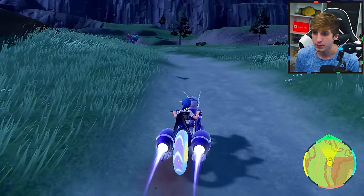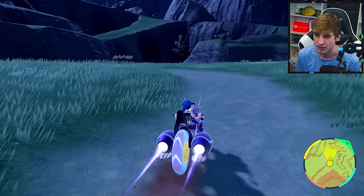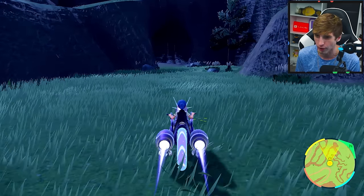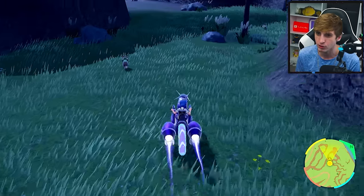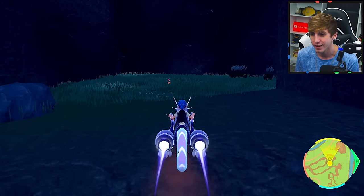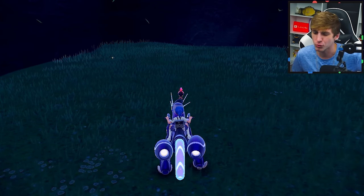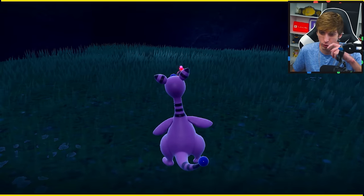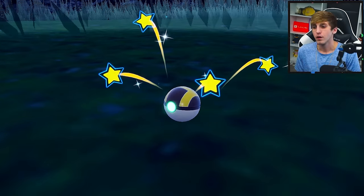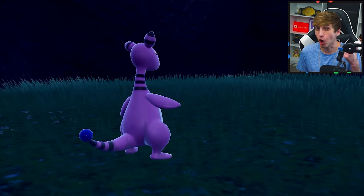Coming up here on this path, once it starts to veer left, we're actually going to stay straight and go into the grass — into that little hole in the wall area back there — which gives us a patch of grass where Charcadet is just back here. The first thing we're going to want to do is capture this guy. It's pretty low level — level 14 — and we just went ahead and caught Charcadet.